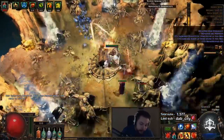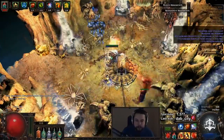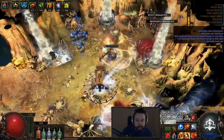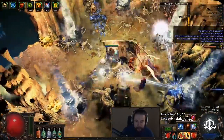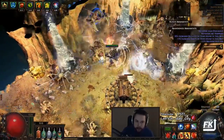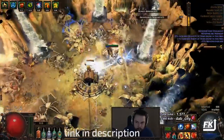You can get an Impale Watcher's Eye, get Vulnerability — all of those things benefit you — but other than scaling defense, you can't do too much. And that's why we've tried out a cold conversion version, inspired very heavily by Pimmelage.